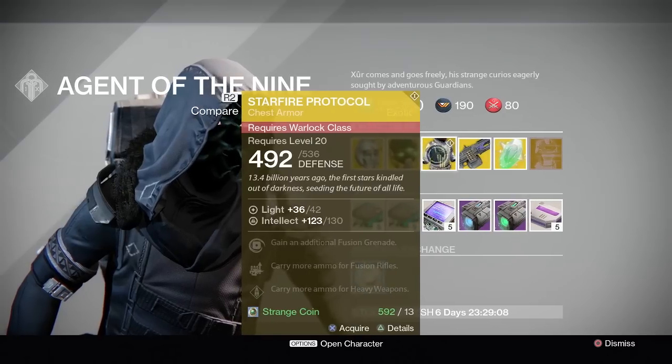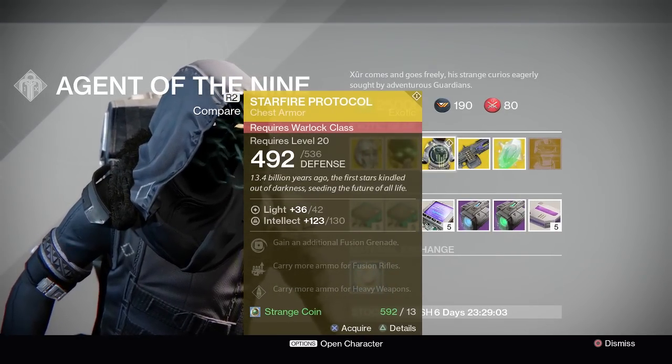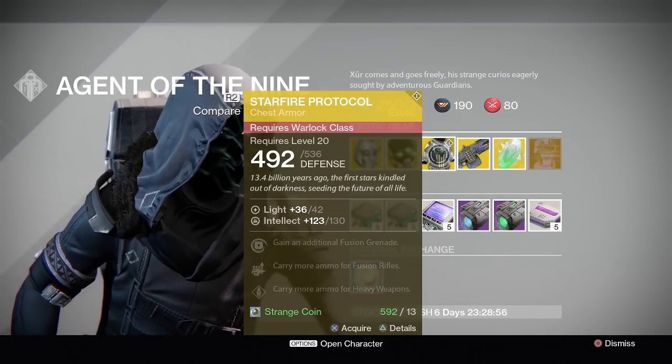Moving on for the Warlock we have the Starfire Protocol. You gain an additional fusion grenade, carry more ammo for fusion rifles and carry more ammo for heavy weapons. So you don't have to worry about boots if you're wearing this — that's very good as well.